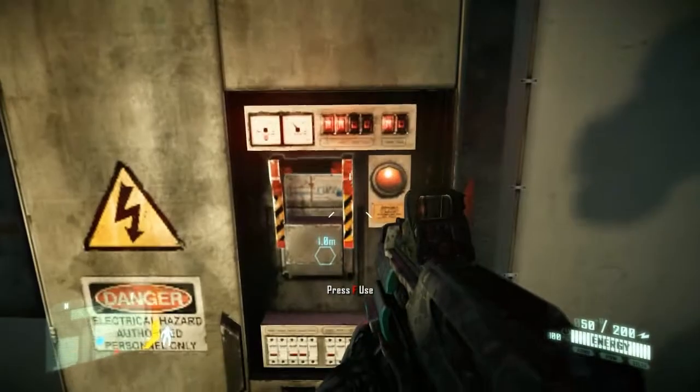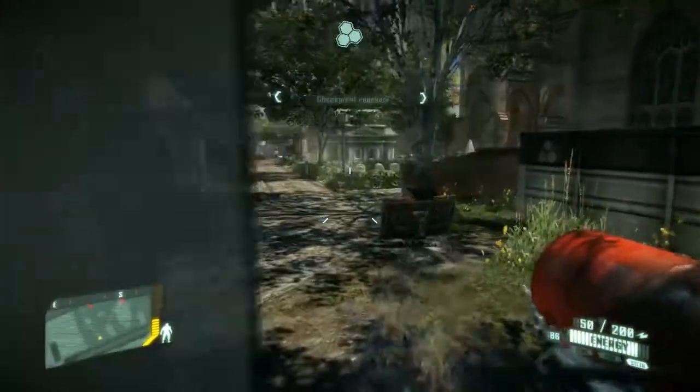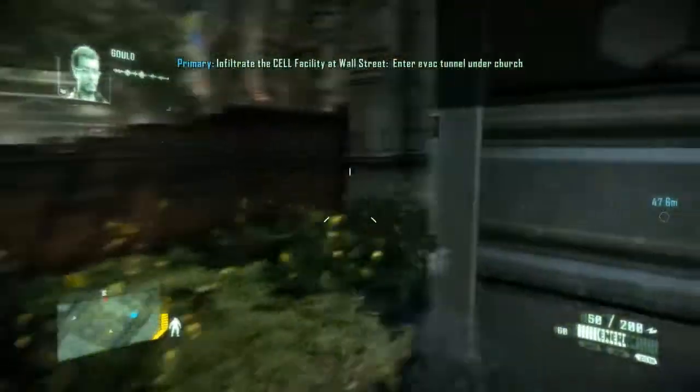Okay. Press F to use. Oh, I'm in the security room. Now's your chance. Get through the access tunnel — I'll meet you on the other side. Alright.